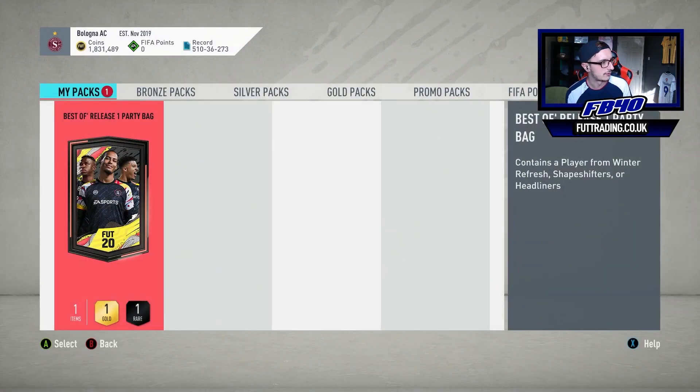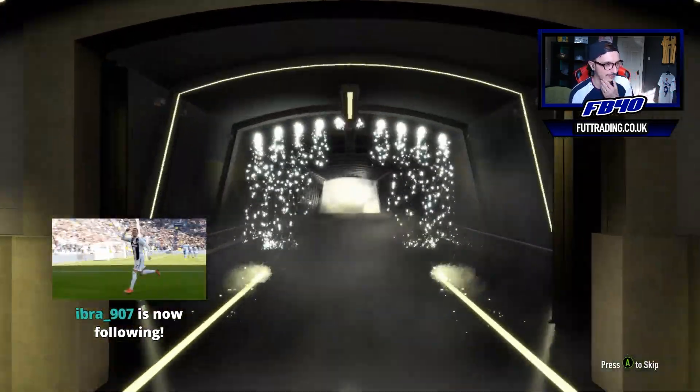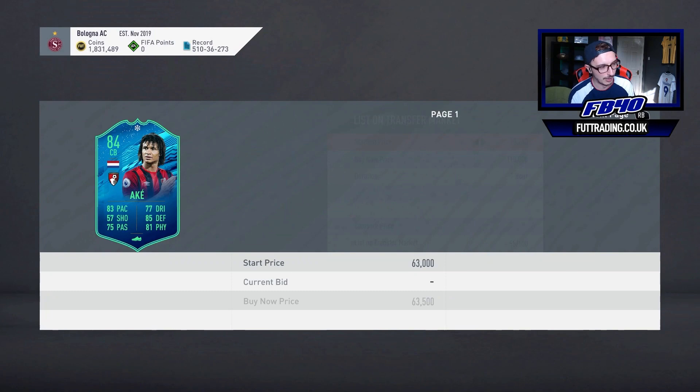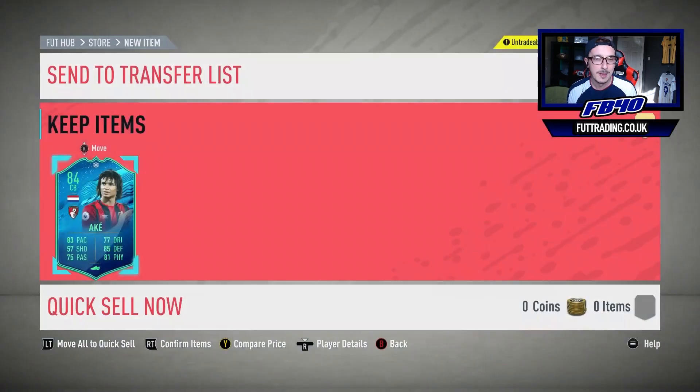Best of release one party bag contains a player from winter refresh, shapeshifters or headliners. My assumption is it's probably just going to be a winter refresh card continually, like when these first came out. I remember I originally got short Smith, then Ibra. It is a winter refresh, which I think is going to be okay but not very good. This SBC should have been 82 rated with higher chem or 83 rated with low chem. At 50k he won't get anywhere near my team, but I'll be doing him on the road to glory.